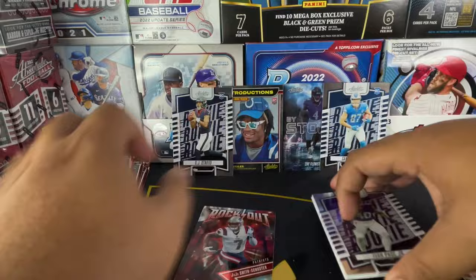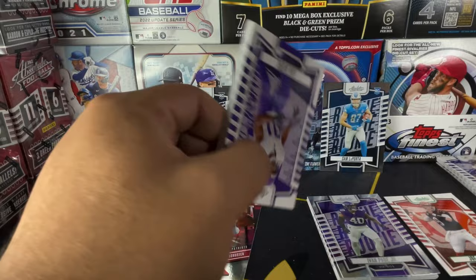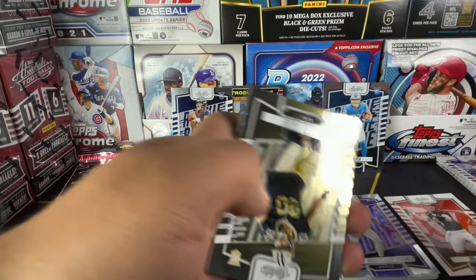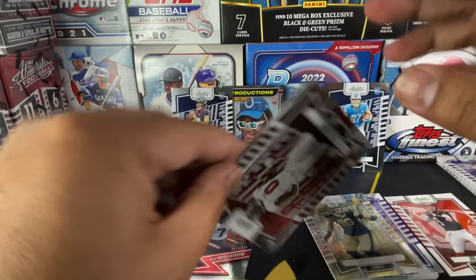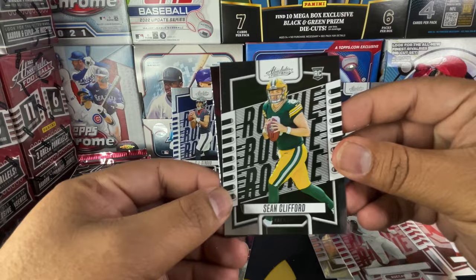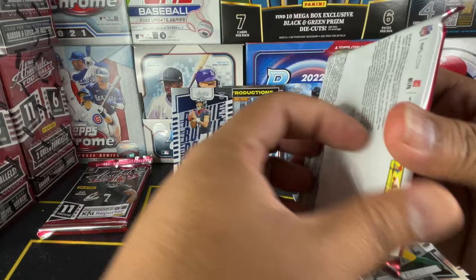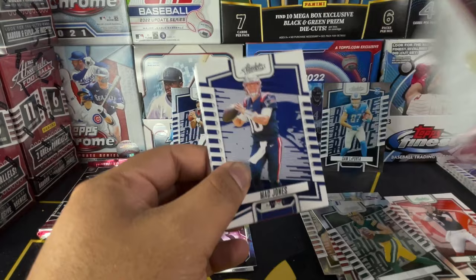Next pack — come on, let's hit a kaboom so I could give away that mega box! We got Cam Akers, Amari Cooper, Travis Etienne, Brian Brees, Yaya Diaby, Sean Clifford, and Stargazing Lamar Jackson. The inserts are nice — they did a great job on the inserts. Absolute always has nice inserts but the value just isn't there.